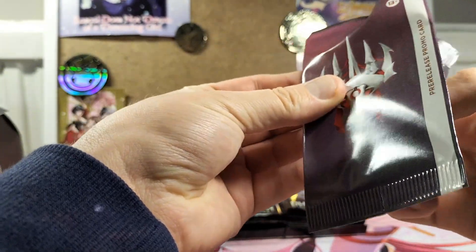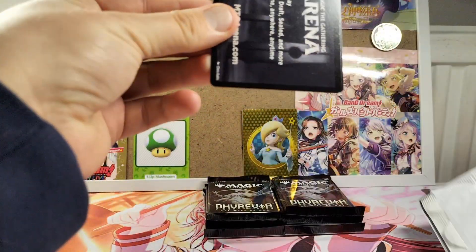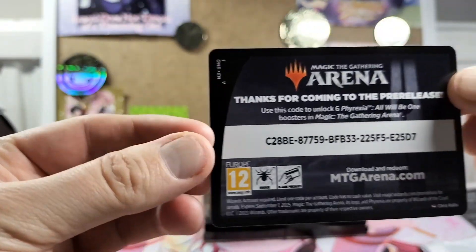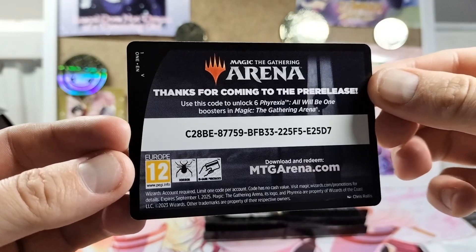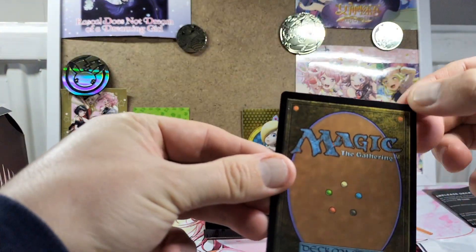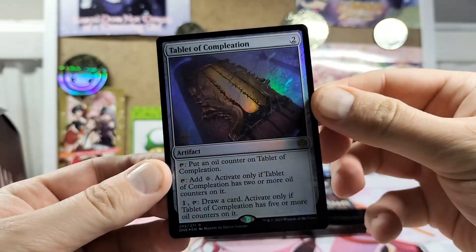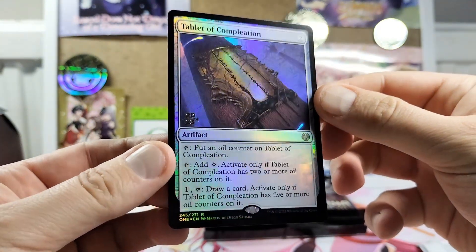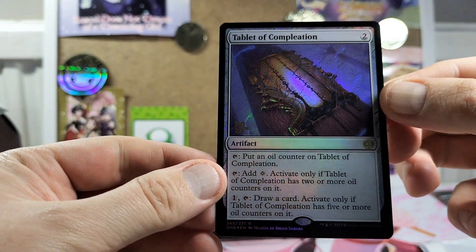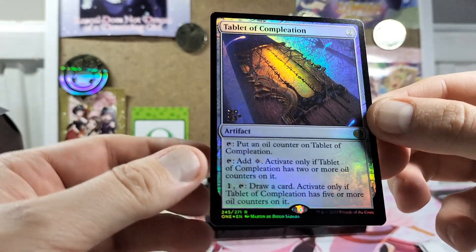So it's in quite a simple paper pack. We do have a Magic the Gathering Arena card, which I believe you can use online. There's a code for those that want a pack or whatever these codes are for. There you go — there's a bit of lightning in the corner. So the Tablet of Completion. And as you can see in the corner, there's the 2023 stamp, and it is a rare card.